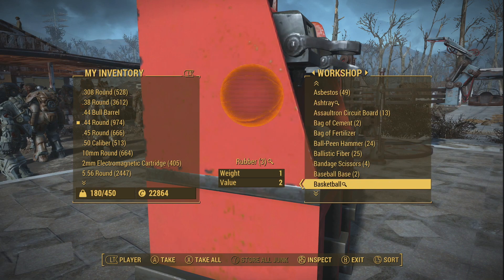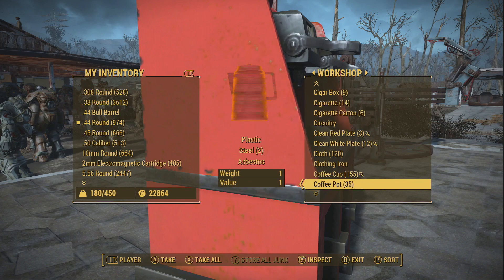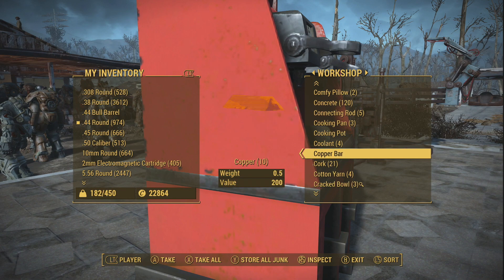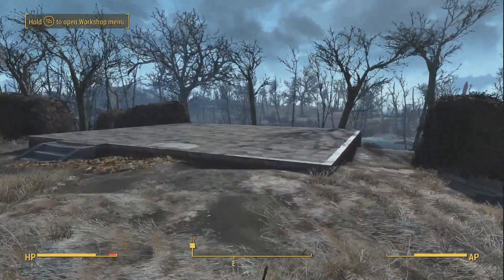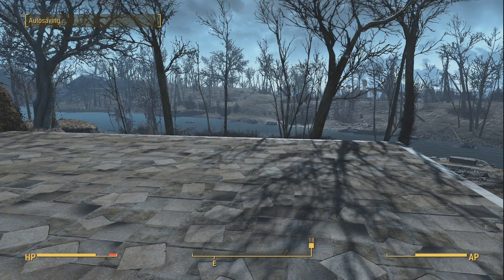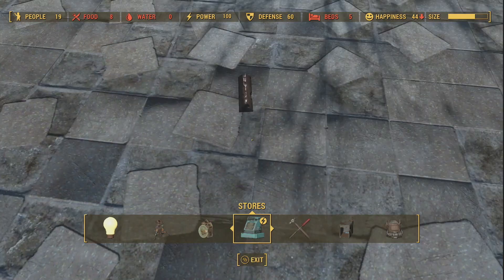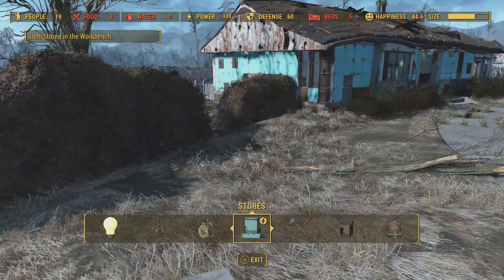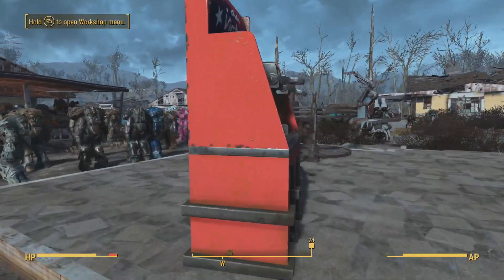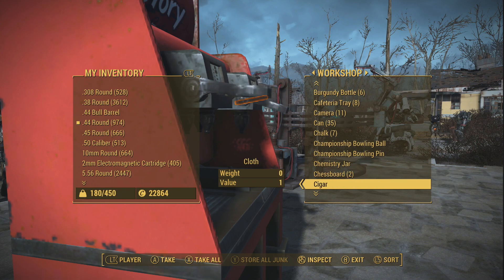Now you must be wondering: how do you get unlimited levels? You need the magazine that's in the Saugus Ironworks, right by the main boss and the power armor. Go there, kill them, pick up the magazine. Then you want to start duplicating all of your copper — get a ton of copper, keep duplicating it. It's only going to get easier as it doubles each time. Eventually if you get to 100 copper you'll get to 200 within one duplication.